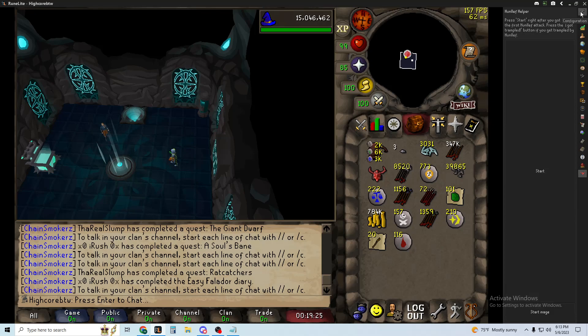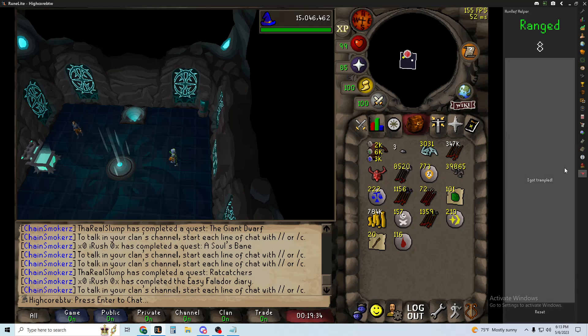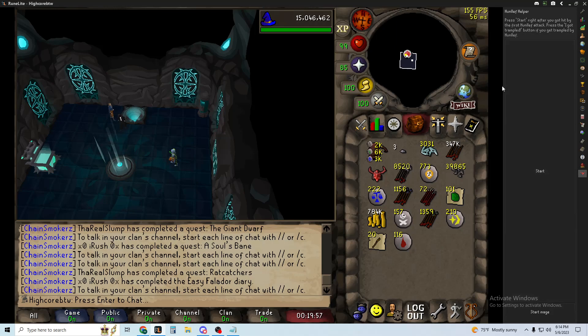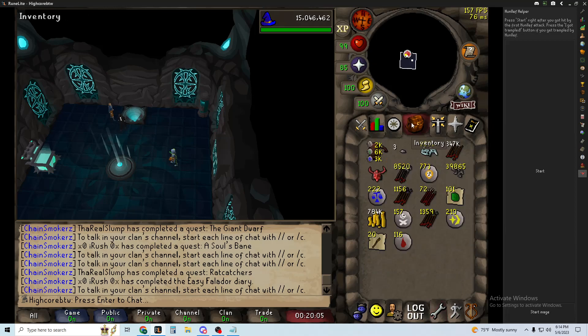Second is going to be a RuneLite plugin. Hunlef Helper helps a lot — I would definitely use it. It gives you a timer and tells you when you should switch prayers, like 'two, one, mage'. It helps a lot especially in the last phase when you're trying to avoid tornadoes, trying to eat, trying to switch prayers. You don't have to be looking at the Hunlef, you can just switch prayers from hearing it. I also keep my sound effect settings up a little bit.